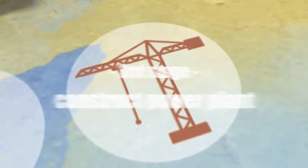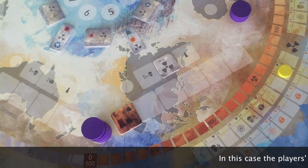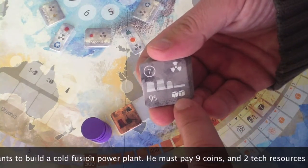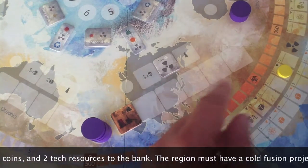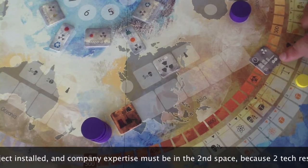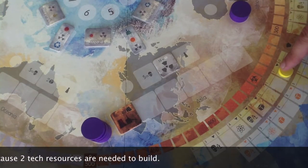This action is the final stage of the project: the construction of the power plant. To be able to do it, the company must have access to the money and technology needed for the construction. A related installation must be in the region, and the company must have the know-how to handle the technology — a minimum expertise equal to the amount of technology needed to build.